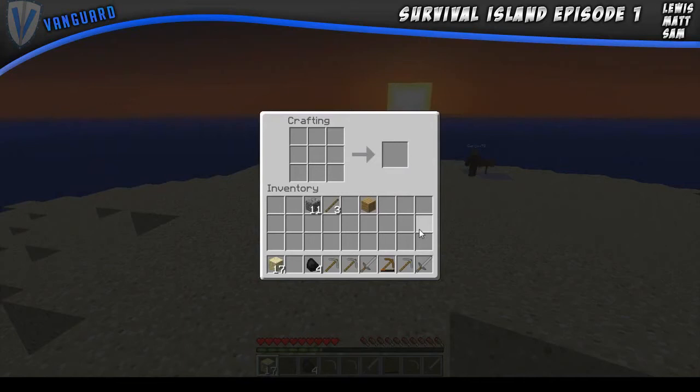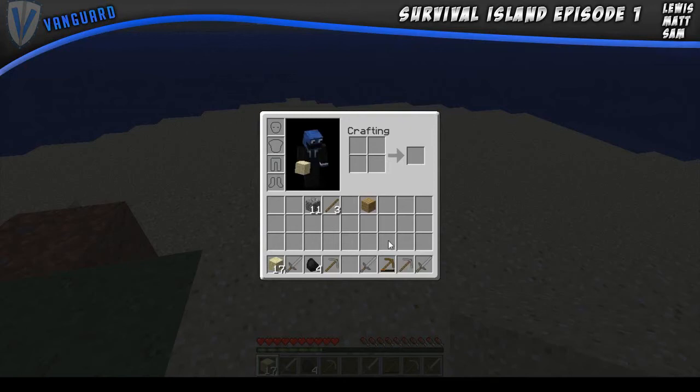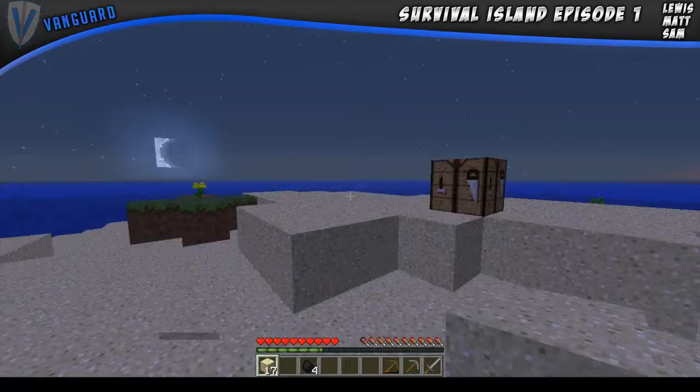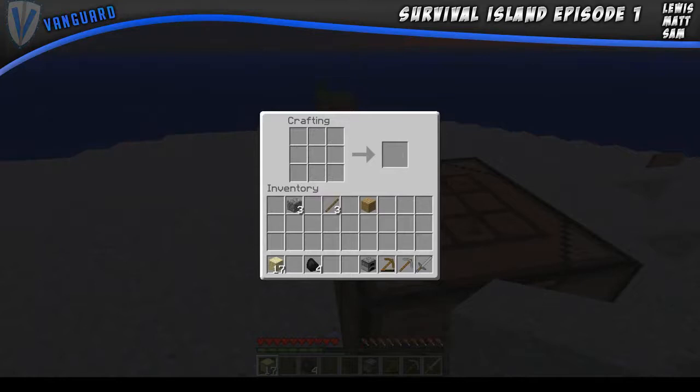Stone pickaxe each — it's only stone now. Matt, there's a stone pickaxe and a stone sword. Sam, there you go. Thanks. I'll just go and craft a furnace. And I've got four coal.